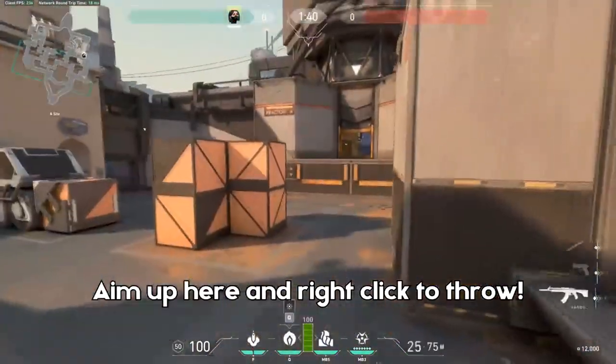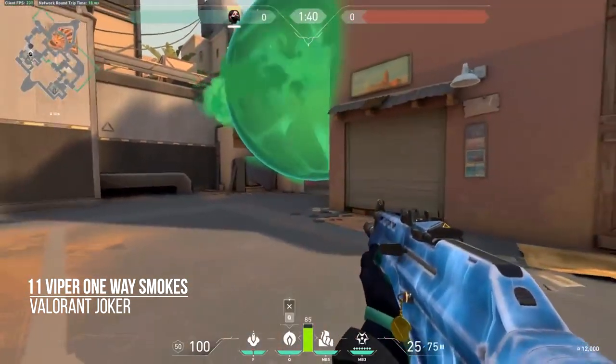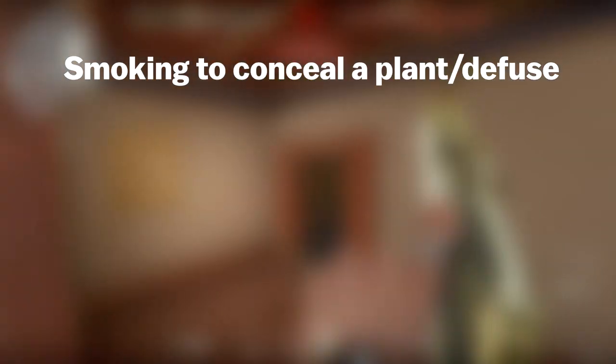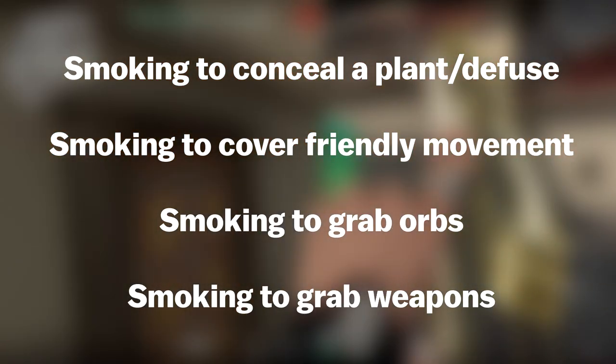Another way to block enemy sightlines is to use one-way smokes — strategically placed smokes which, when triggered, give you a one-way sightline through a corridor. Other ways to block enemy sightlines include smoking to conceal a plant or defuse, smoking to cover friendly movement, smoking to grab orbs or drop weapons, and lots more.